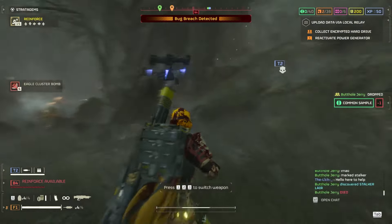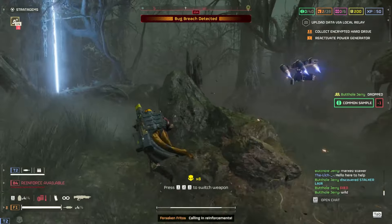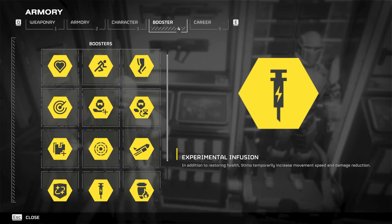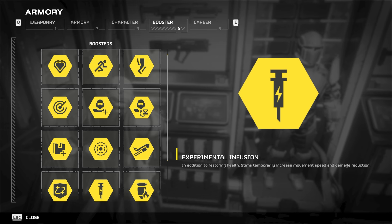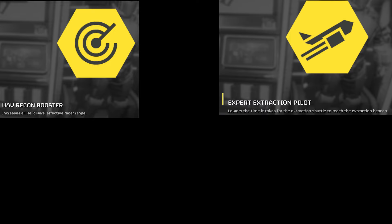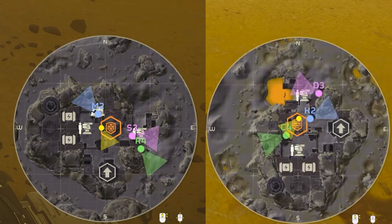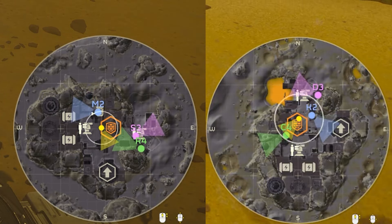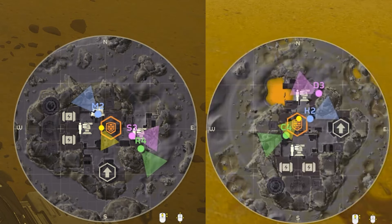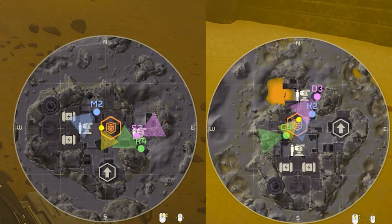I believe increasing the magazine capacity by double or even triple would help close this gap quite a bit. Let's discuss boosters. As a benchmark, I will be comparing the highly picked boosters with the less desirable ones. Boosters like Space Pot Optimization, Stamina Boost, and Experimental Infusion are all picked because of their constant reliability and the consistent value they provide throughout the mission. The less desirable boosters I'll be looking at are: UAV Recon Booster, Expert Extraction Pilot, and Dead Sprint. Using UAV Booster for a larger detection radius, with the exception of maybe solo play or foliage-heavy maps, doesn't serve much benefit to your team.